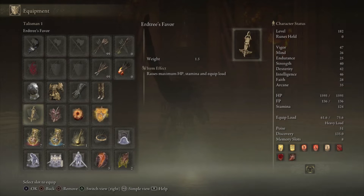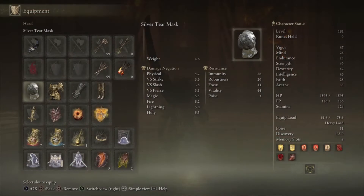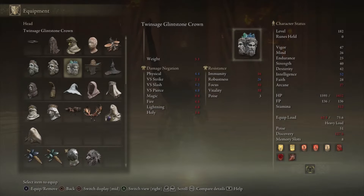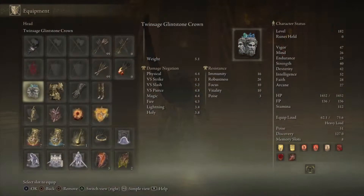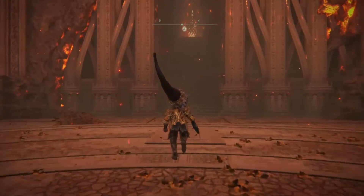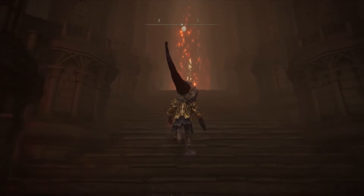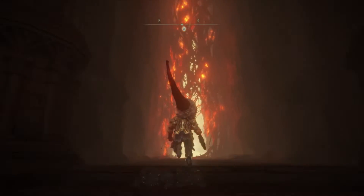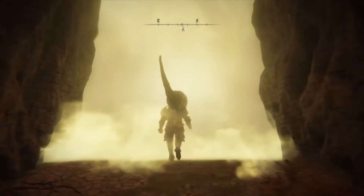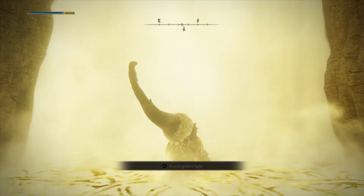The Elden Beast. This is the setup we are going to be using: Falling Star Beast Jaw plus 10, Blood and Communion Seal plus 10, and the protection-against-all talisman plus 2. These are the main items. The talisman helps us get very low damage from all attacks. The rest is just spamming the special attack on the weapon — and that's it.